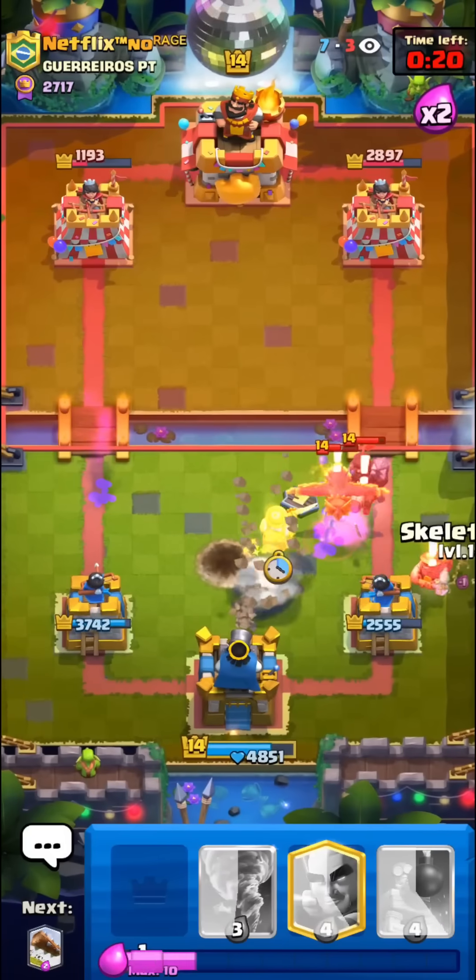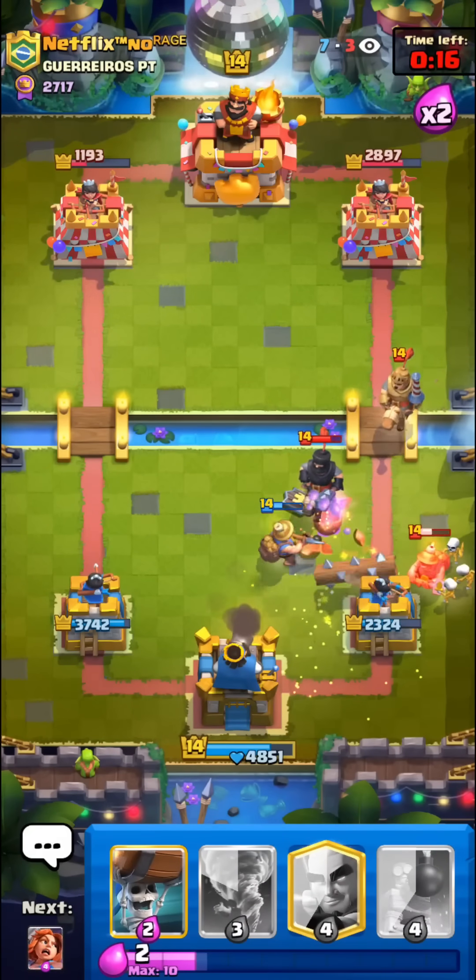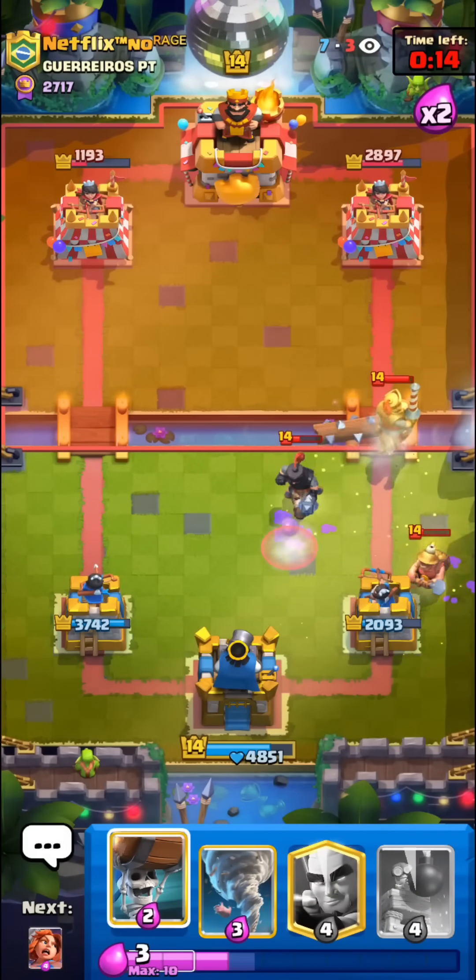Wall Breakers are super nice for kiting stuff on defense, especially when you have the King Tower helping. I have to go for another Defensive Miner. You guys can see that Defensive Miner is a pretty important part of this deck. And this is so much fun, honestly.